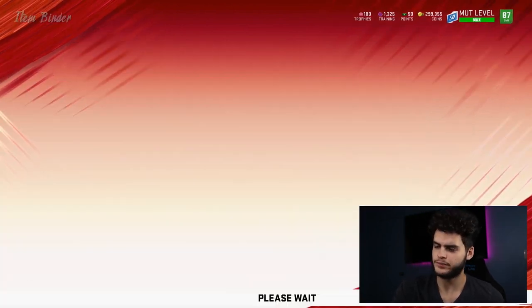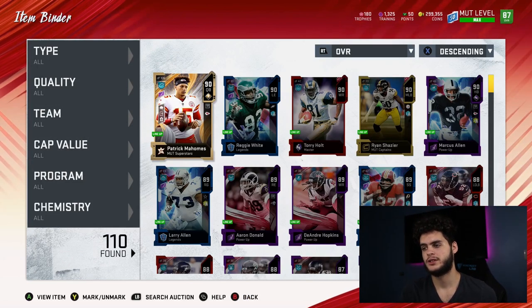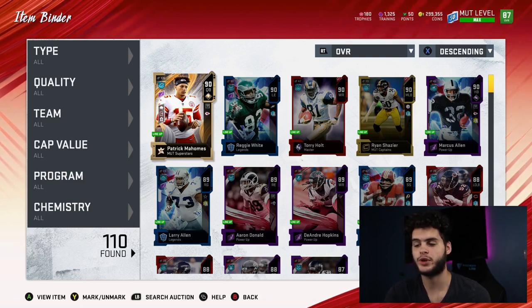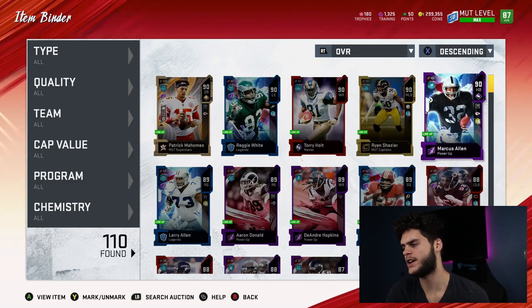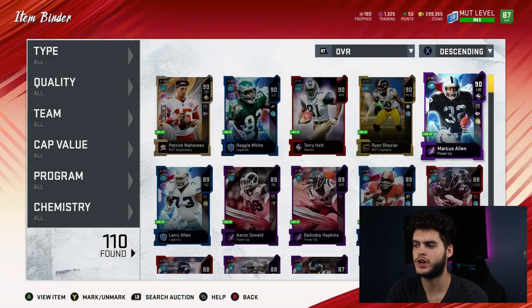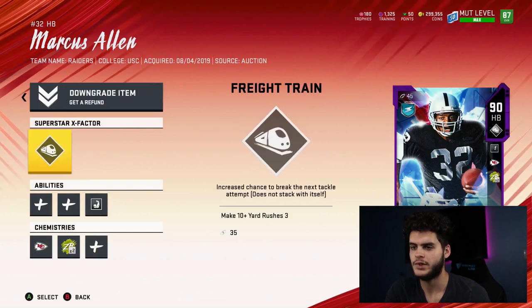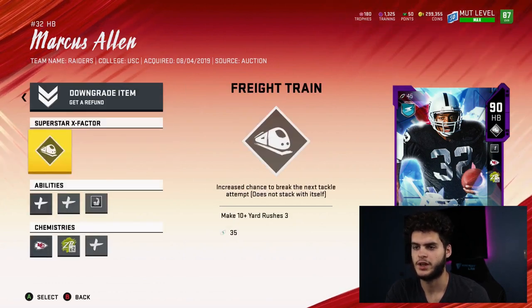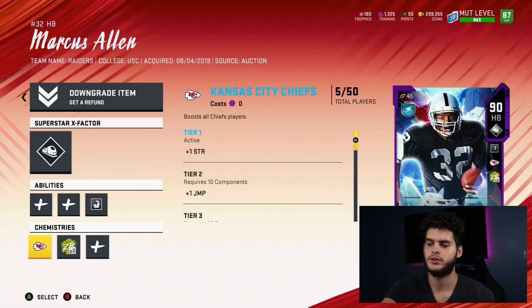Let's go to the item binder. I'm going to go through Aaron Donald — personally I think chems are better this year than last year, they're super crazy. I'm going to use Marcus Allen for now because I do have a lot of training on him. Starting from the bottom since X-factor will be the newest one, I'll start with team chemistries.